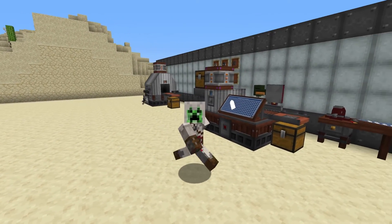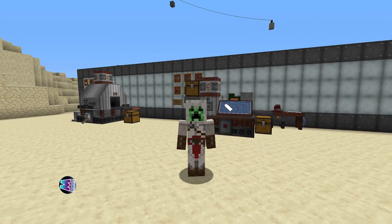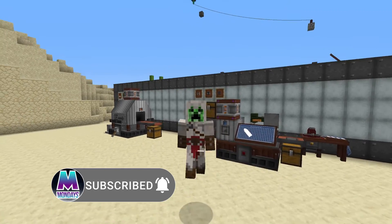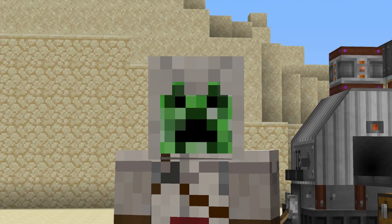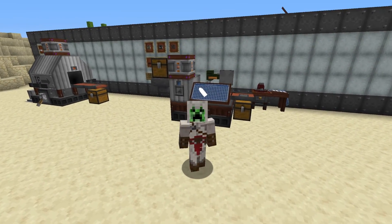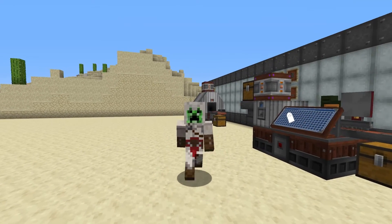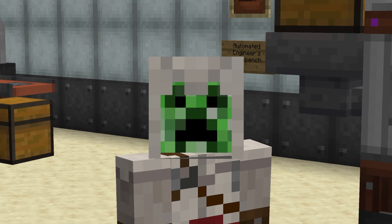That is everything when it comes to automatically crafting inside of Immersive Engineering. If you did enjoy this, please give a like and subscribe — it would really help me out. Ring the bell to stay notified when the next tutorial goes live, which is going to be all about oil and Immersive Petroleum. If you want to know how to use more of these cartridges, click the revolver video on screen now, as that is a little bit of an overpowered rifle. Until next time, guys, take care.